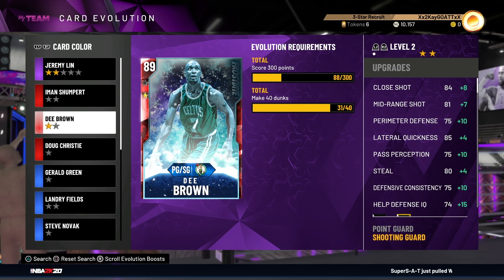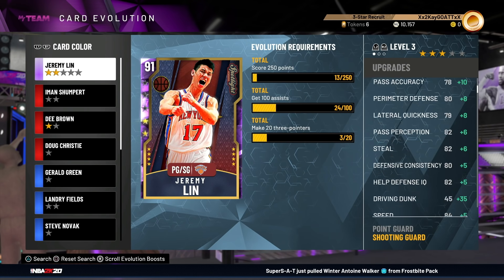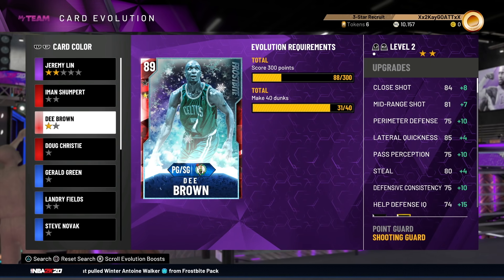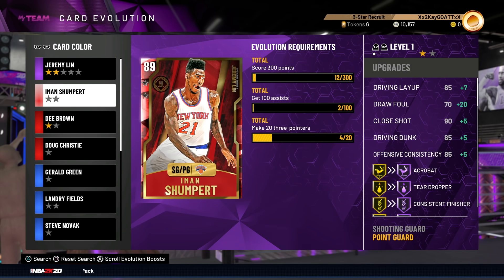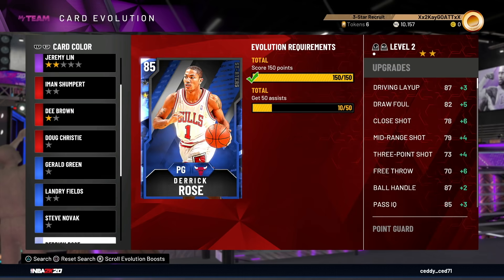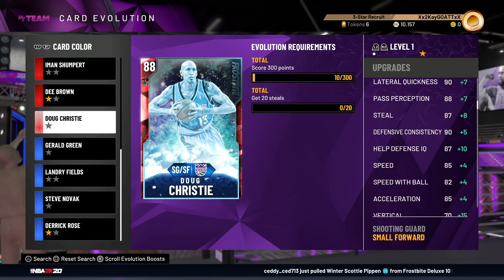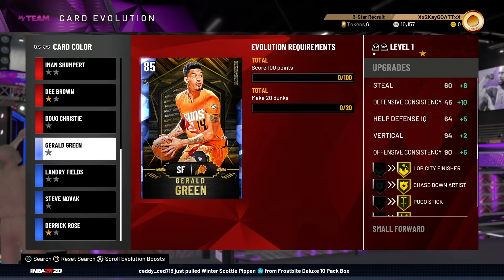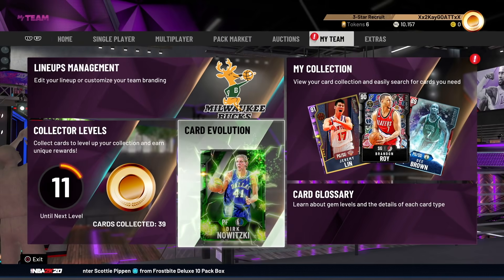He's okay at Ruby but once he hits Amethyst he's a beast. Jeremy Lin as well — the guys I'm looking to evo up are Jeremy Lin, D-Brown, and Landry Fields. Probably not Doug Christie, to be completely honest. Doug Christie's fantastic once he's evoed up, but the 20 steals is going to take a while, and this is a secondary account so there's not going to be much grinding done.